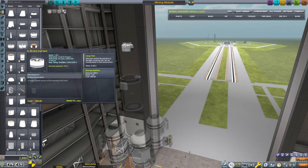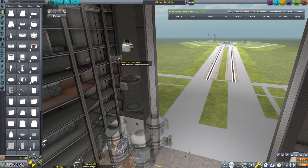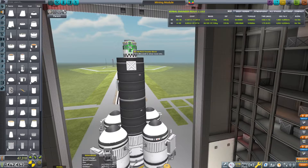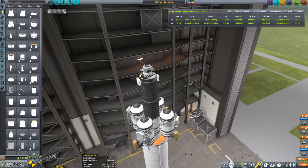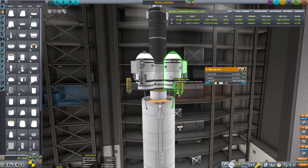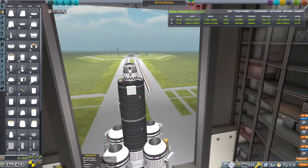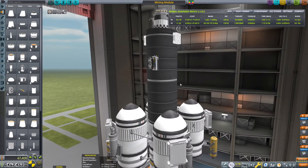We're going to instead go for... do we want to go for 20? It's probably sufficient. So we can do that, and then we can do two thruster blocks like this. That'll work. We could also potentially upgrade the Docking Port Junior, but I think I'm going to hold off on that. What else do we want to drop? Let's see — this tank is filled, that's completely fine.